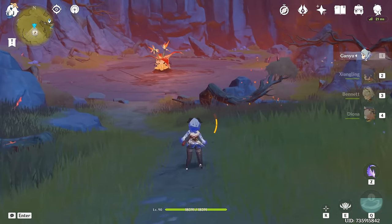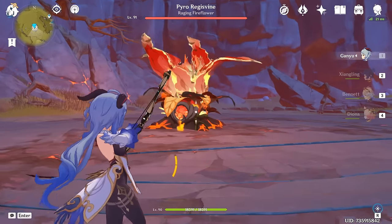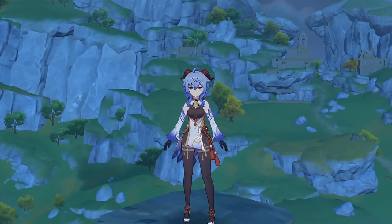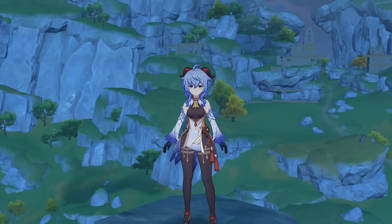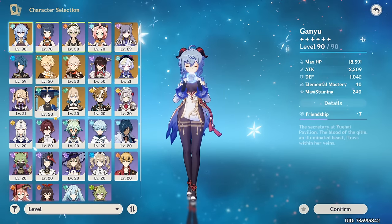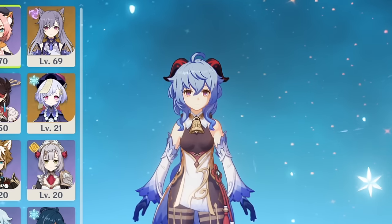This team is obviously not perfect — Ganyu has some places that can be improved, they all need to be leveled up and ascended, and their talents need to be improved. But now it has a really solid foundation to be a good team. If you want to see me save this Wanderer, build a second team, clear the abyss, and show both teams off, leave a like, let me know in the comments, and subscribe so you don't miss it.